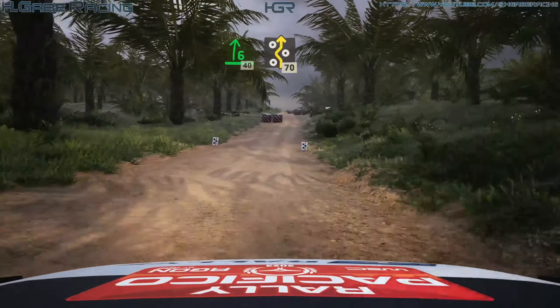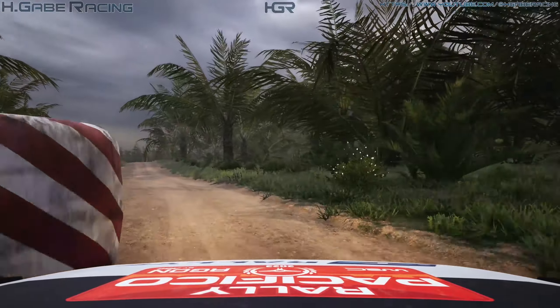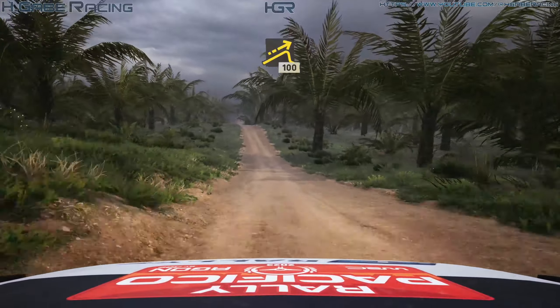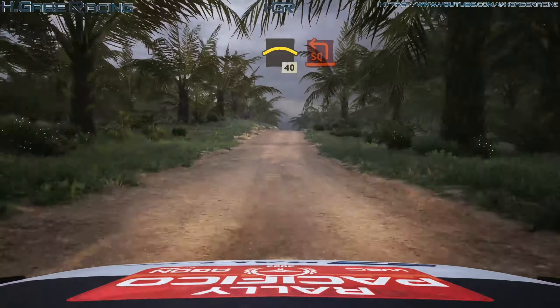Right entry chicane, 70, left over crest, 100, jump, slowing, 100, left over crest, 40, turn square left.